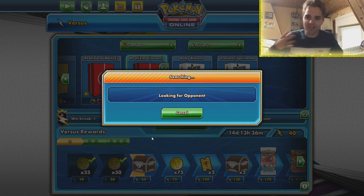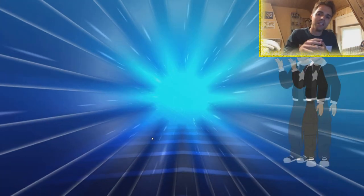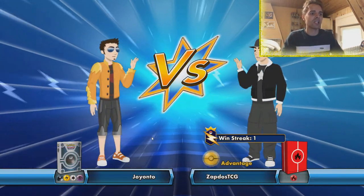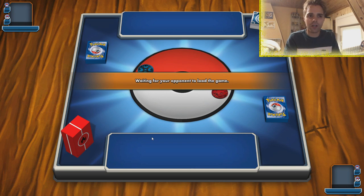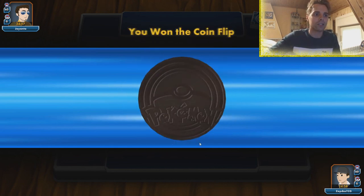The thing I want to notice here is that this list is also very high on the item draw cards — things like Acro Bike and the Judge Whistle. I don't know if that is the best way to be playing Reshizard or if you can cut some of those and put some healing cards back in. In this particular scenario I think we're facing off against probably Dark Box or Picaram if I see it from the type matchup. We won the coin flip, which is nice.